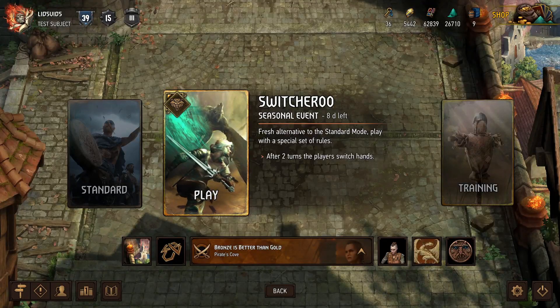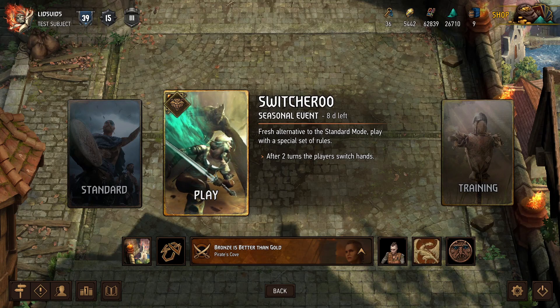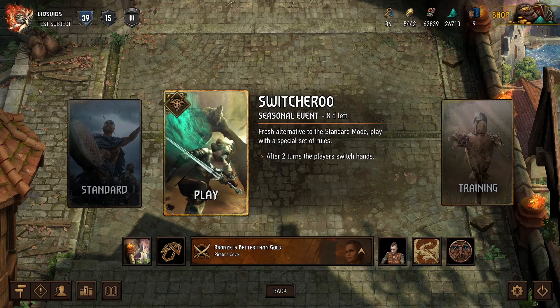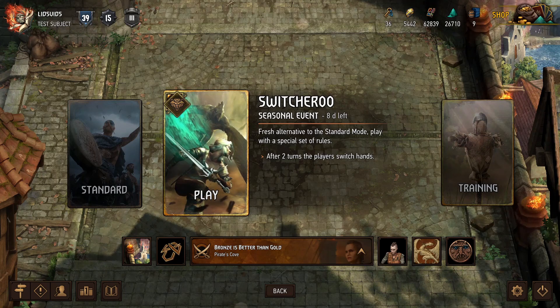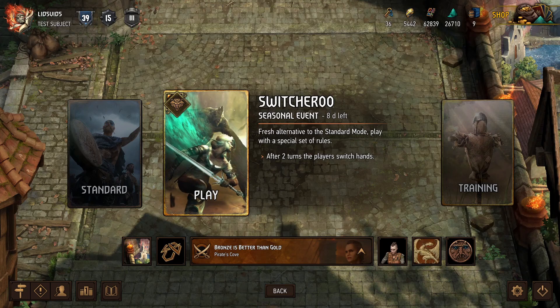Hey, what's up everybody? It's Lids, and we're back for some more Gwent. Today we're going to be playing the new Switcheroo Seasonal Event, which is an alternate game mode where after both players have taken their turn, we will switch hands with our opponent. Obviously that's pretty crazy, and the key to success is that all of our cards need to be worth more to us than they are to our opponent. Today we'll be using an updated version of a deck that I was unbeaten with last time, and is the most highly rated deck I've ever made. Let's go check it out.